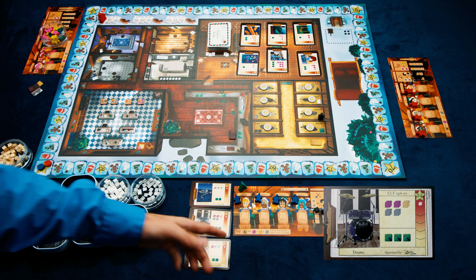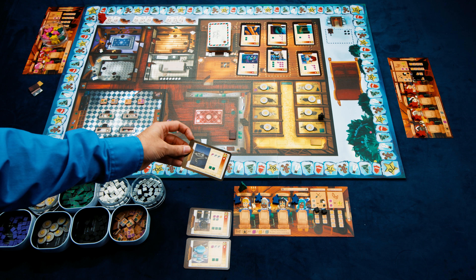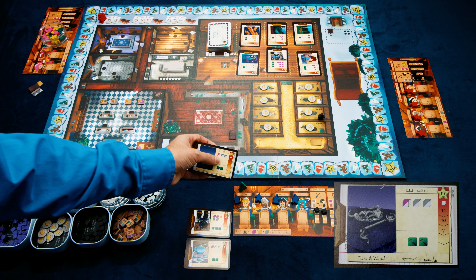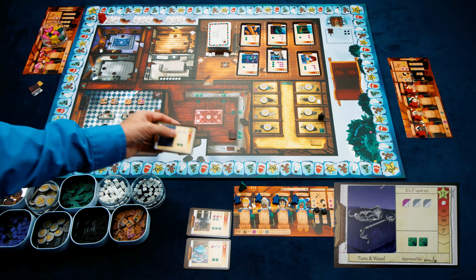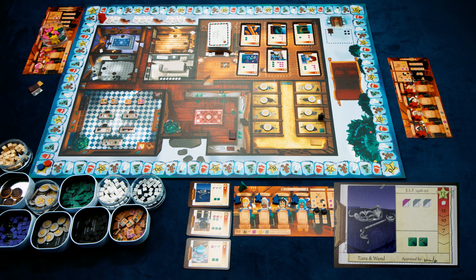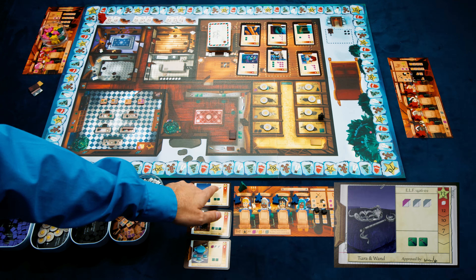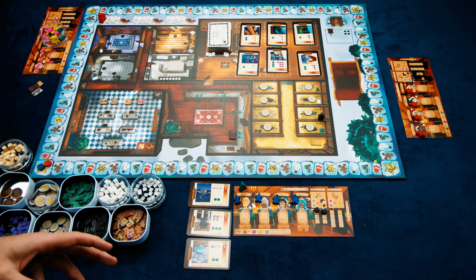For completing that drum kit we could gain 24 victory points. Some cards, like the tiara and wand, have split icons meaning they can use the listed component or be replaced with plastic — however, replacing a component with plastic decreases the number of victory points available.